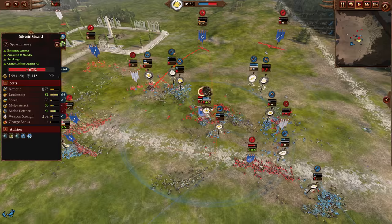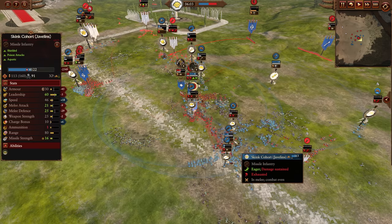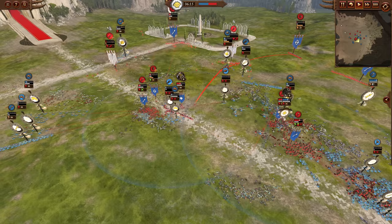Two Silver Guard units are still very healthy — one has a Regrowth with 112 models online. The Vigor Refresh means all these exhausted Lizards are going to have a much harder time against the Silver Guard. But the Swordmasters are getting cleaned up by the Horned Ones — great job by the Lizards keeping those units routing as much as possible.